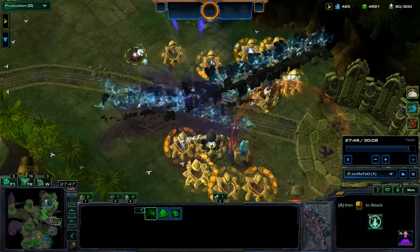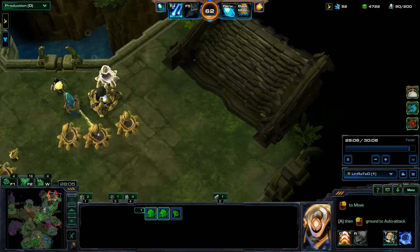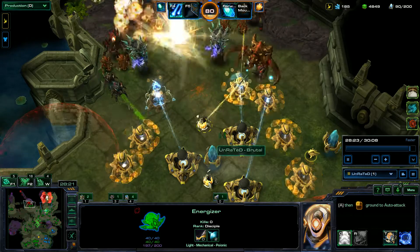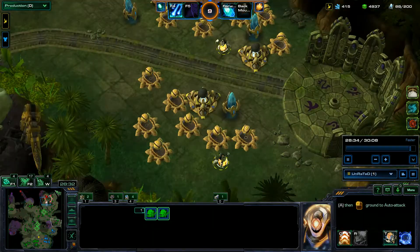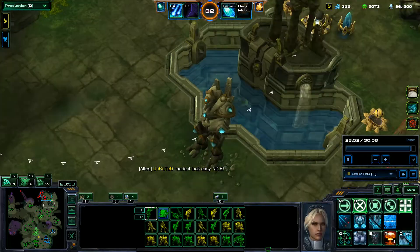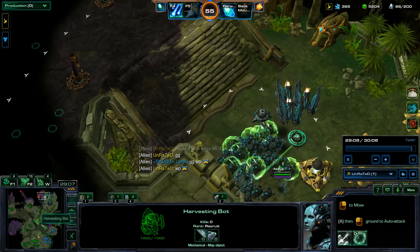Karax is such a powerful commander — I use him in almost every single mutation. I advise you guys to use this strategy for this mutation. Moving forward on the Missed Opportunities co-op mission, I'm going to try using more photon cannons instead of shield batteries. I'm going to get defenses in place at these specific locations because that really helps stomp enemy waves before they even get anywhere. Even if they break through the front defenses, all these harvesting bots are so far back that there's no way they'd be able to reach them.